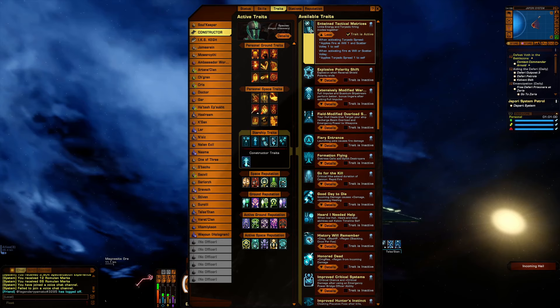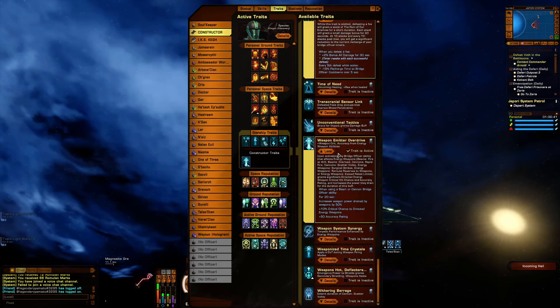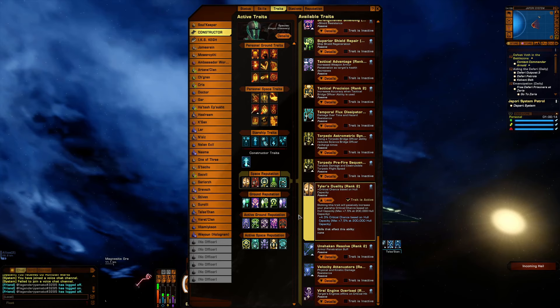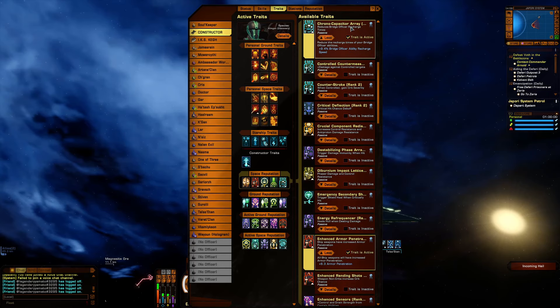Intertwined Tactical Matrices — that's my Fire at Will set-off ace — and Torp Spread One. The Runes of Our Enemy: 2% bonus, but you have to get the kill shot. Best Hope of the Empire: 10% bonus damage and 50,000 temporary hit points. Weapon of the Men — or Overdrive — for the critical chance it gives and plus 50 accuracy rating. Then we've got Tyler's Duality, Enhanced Armor Penetration, Enhanced Shield Penetration, Omega Gravitic Amplifier — which is probably one of the best traits, and you get it from rep — and the Chrono Capacitor.